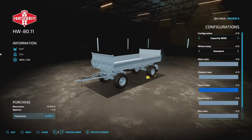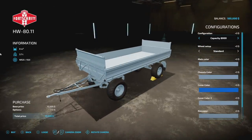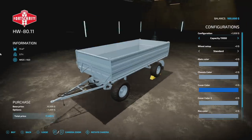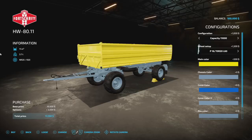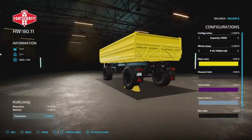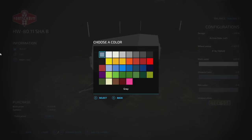From Triple A Modding, we've got the HW80 trailer pack for forestry. The regular 811 trailer has 8,000 liter capacity, starts at 3.7 tons, and is five slots. You can increase capacity to 11,000, 14,000, 15,000, or even 20,000 liters with a top on it. The bell trailer is also included. Customization options include main color, chassis color in onyx, cover, and black rims - looks awesome. The silage version has the same customization but different side options.